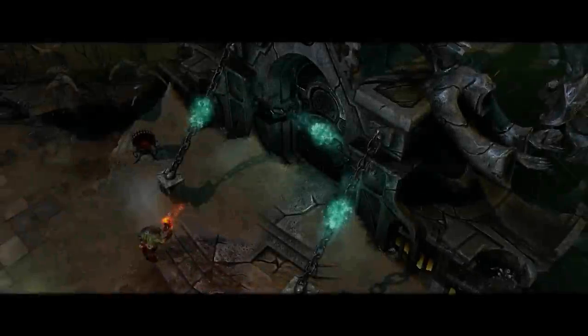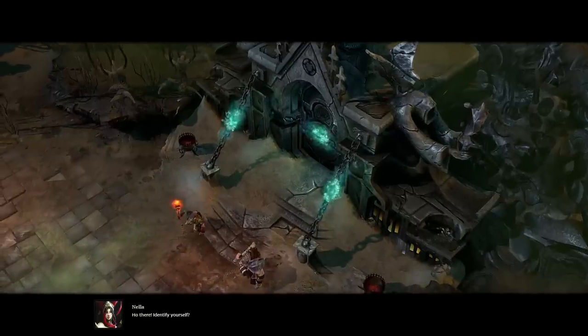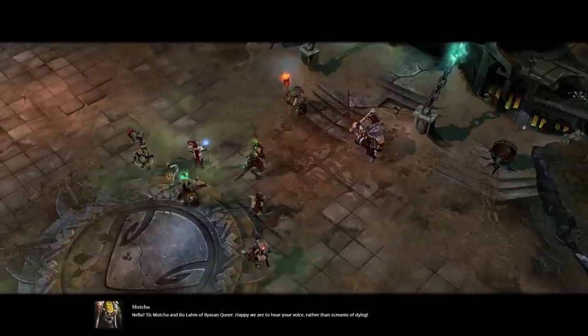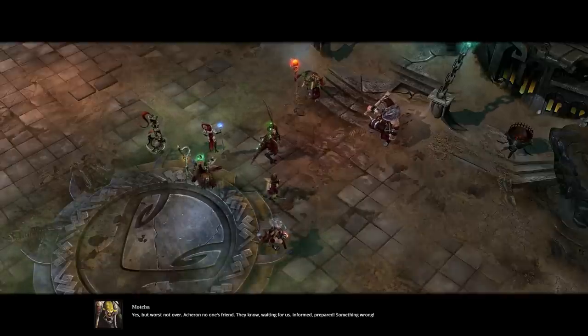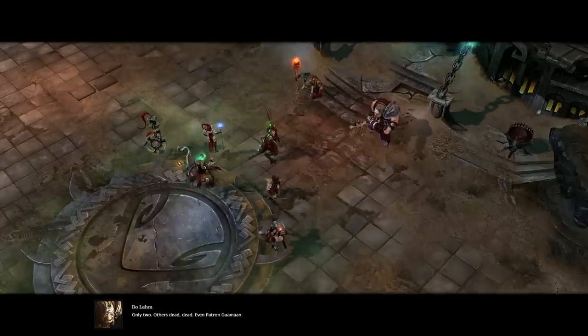Oh, orcs — I like killing orcs. A story cutscene triggers. One character calls out: 'Identify yourself!' It's Mocha and Borom of Ilias-an-css. They're happy to hear voices rather than screams of dying. They're glad to see someone who's not trying to kill them. The situation is dire — Acheron is no one's friend, they were weeding for them, informed and prepared. Only two of the group remain — their mother is dead, even patron Guamarn.